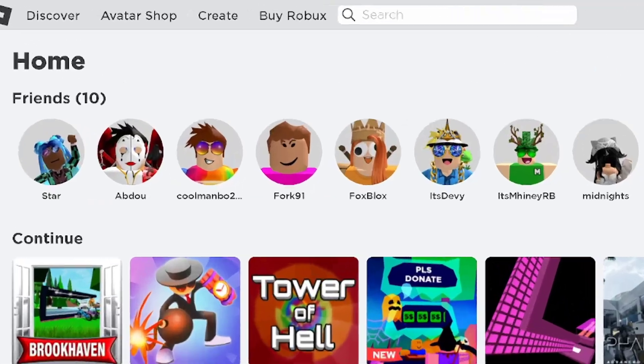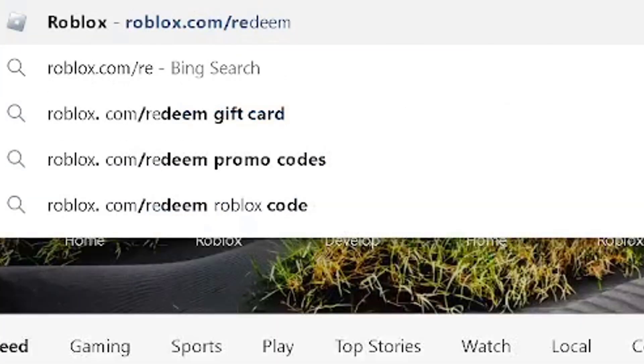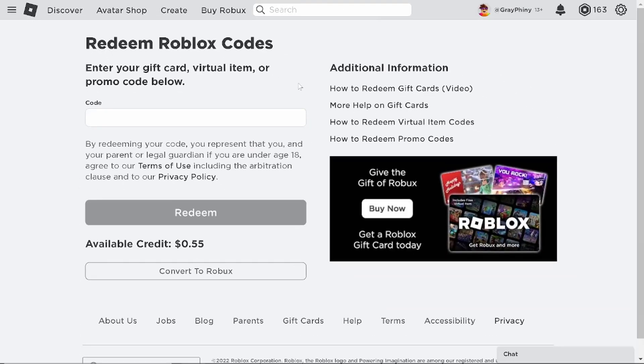Whether you're on PC or mobile, you'll need to go to roblox.com/redeem. We're gonna check out all these working Roblox promo codes and then go look at them in our Roblox inventory, try them on, and see what we look like.